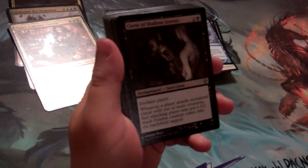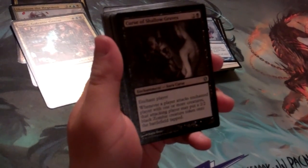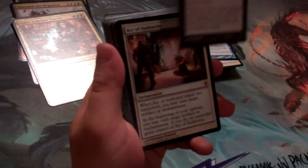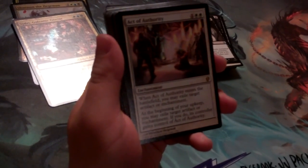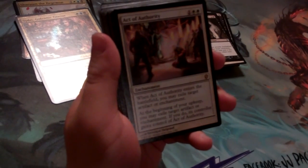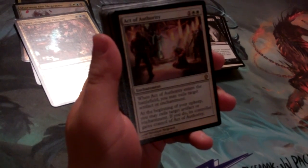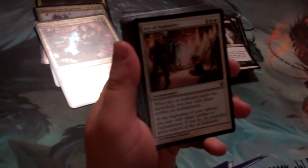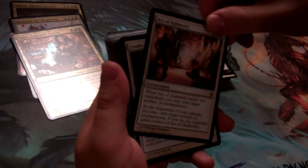The last curse in this deck is Curse of Shallow Graves, for 1 black and 2. Enchant a player — whenever a player attacks the enchanted player with one or more creatures, put a 2/2 black zombie creature token onto the battlefield tapped. 2/2 zombies tapped were very big in Innistrad. We also have a new card for Commander 2013, Act of Authority — an enchantment that comes into play and exiles another artifact or enchantment. Then during your upkeep you can do it again, but if you do, pass it to the person whose artifact or enchantment you just exiled. A great way to pass this along the board and get rid of pesky enchantments and artifacts, but you could lose some of your own as well, so be careful.